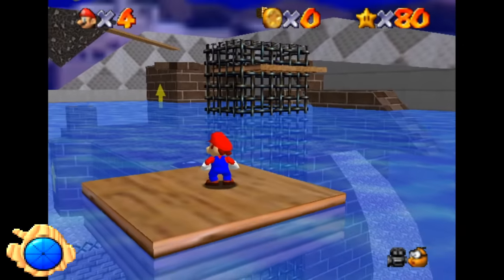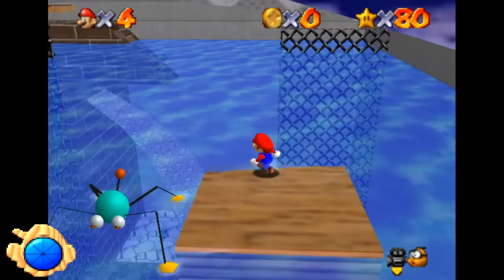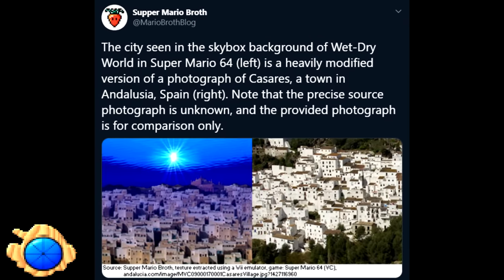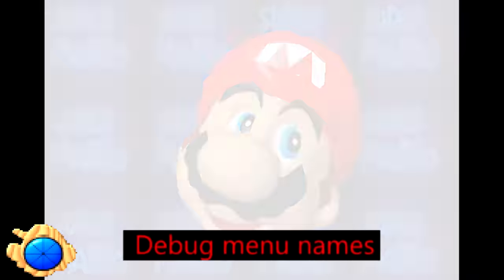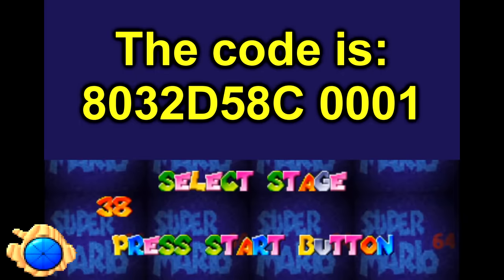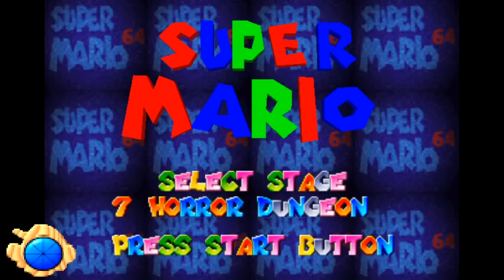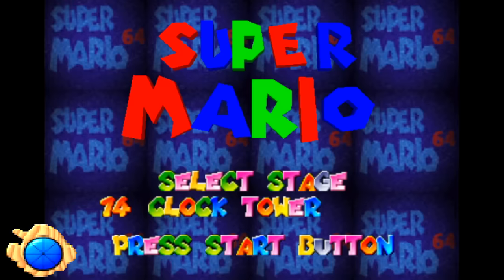Wet Dry World Skybox. Wet Dry World is unique in that its skybox is not shared with any other level in the game. According to a tweet from SupperMarioBroth, it's an edited photo of Caceres in Spain — this also relates to the 'skyboxes are photographed' entry on the iceberg. Debug Menu Names: by inputting a specific cheat code, you can access a hidden level select in Mario 64 containing a beta version of the title screen and different names for all the levels. These are mostly shortened versions — anyone who's coded anything will tell you using shorthands for names is extremely common.